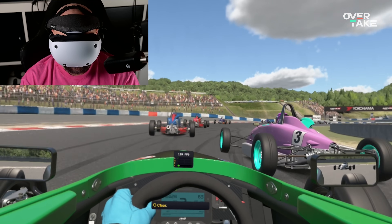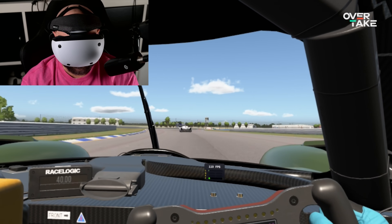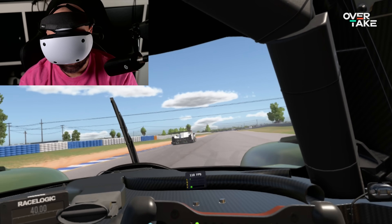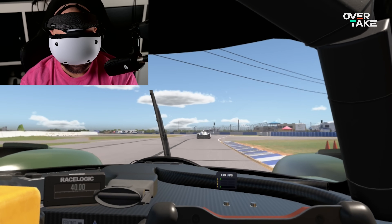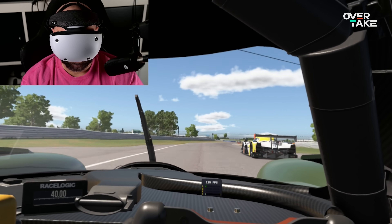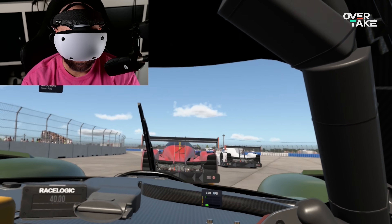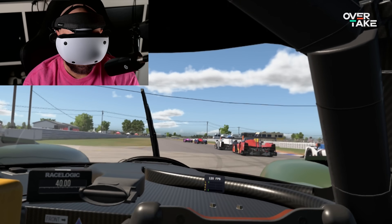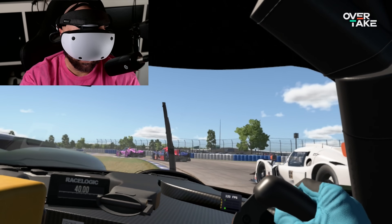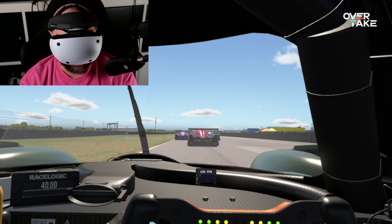Let's move on to the other tracks and do the same testing. Here we go, Sebring — 120 frames, looking good. I'm still staying right where I need to be, not getting any dropped frames at all. Frame time is very low, very low CPU usage — about 37%. Let's jump straight to race. Solid 120 still. Even in traffic it's just so smooth. Sebring at 120 frames, 120Hz, is definitely possible.